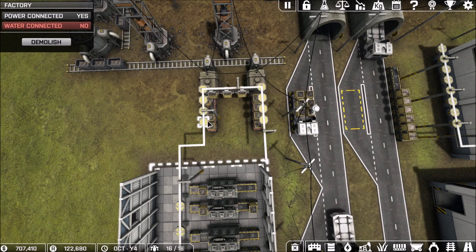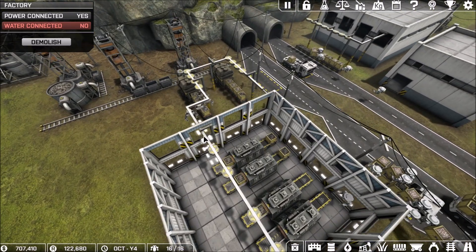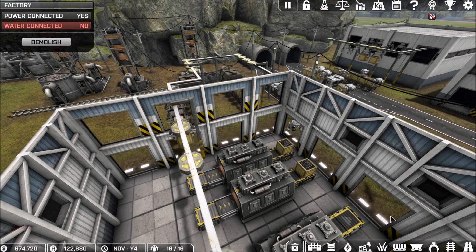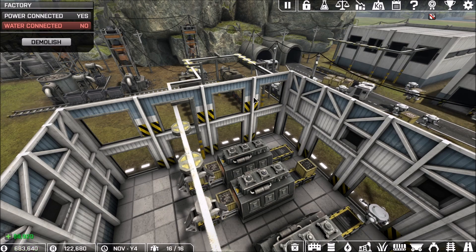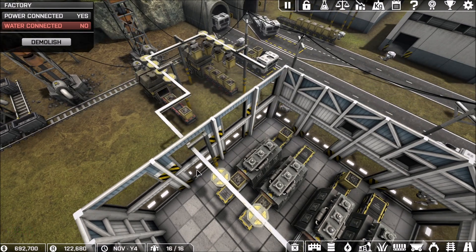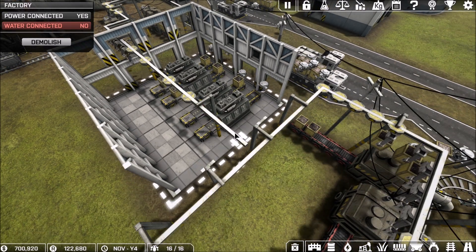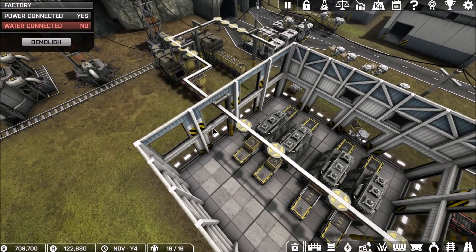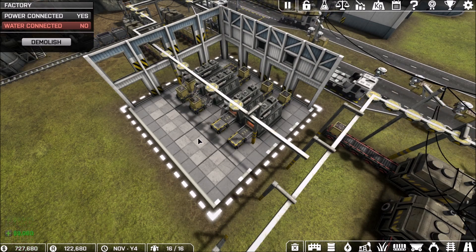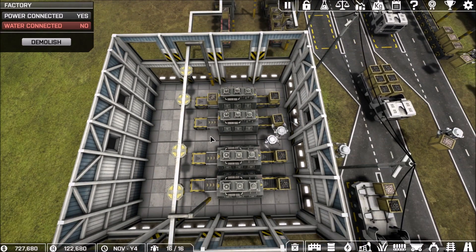They will stop and grab those just like you see them doing over here on this side. They run through here, turn the corner, do the same thing for these other crates, and then run inside the factory. It's very important to realize that you need to make sure you have your doors on the second story. You don't need any doors on the bottom floor for these — you need all of your doors up on the top floor. That's very important, especially for the factory we're going to look at in just a moment where I've deliberately not put any doors on the bottom floor.